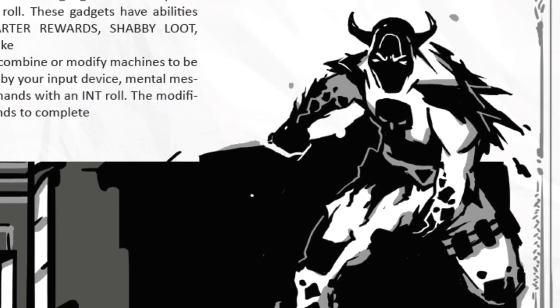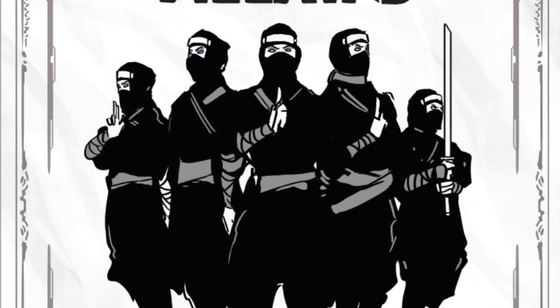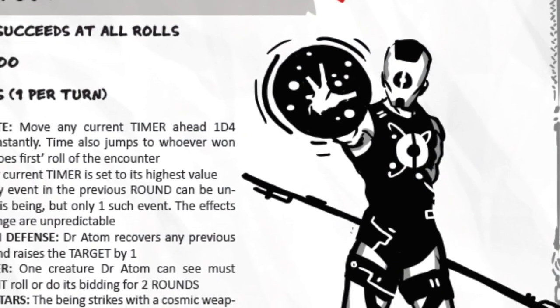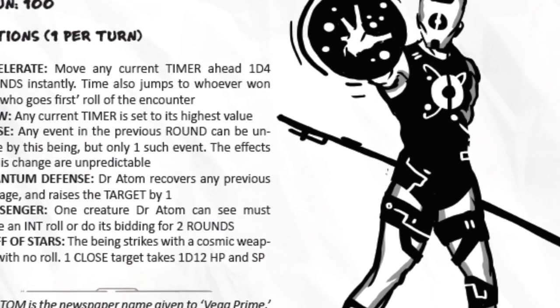Even though your powers seem too powerful at first, you are pitted against the villains. Twelve villains are detailed, and none of them can be defeated with mere HP drain. Hero players quickly find that they need to think outside the lines if they want to quell or defeat any of the villains.